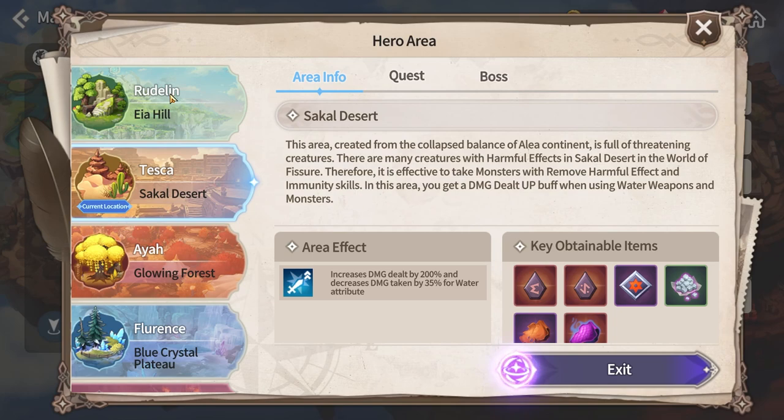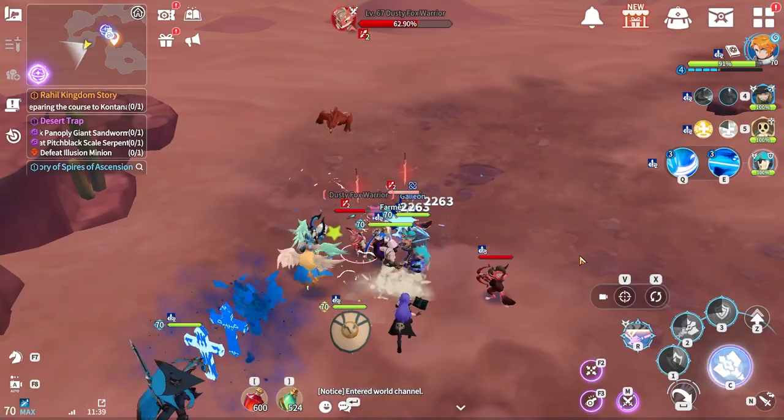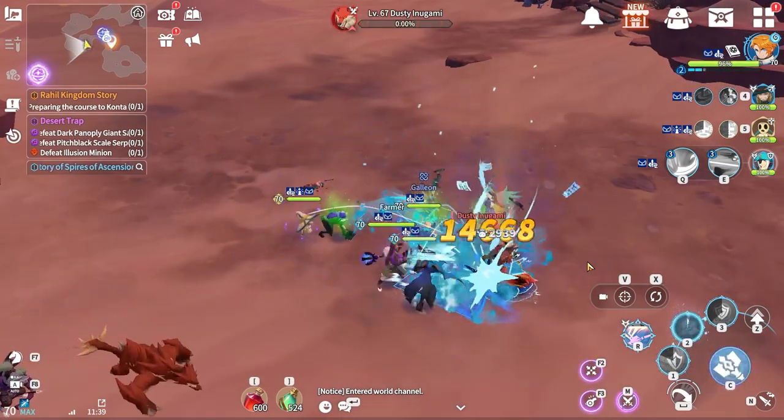The key thing to know is that each continent has one specific element that has a big benefit. You can find it in the area effect. For example, in Tesca the mobs are fire element, so the area effect increases all damage dealt by water element monsters by 200% — meaning damage is basically tripled — and also reduces damage taken by 35% for all water attribute units. So when you enter an area, you should try to match the area effect element.